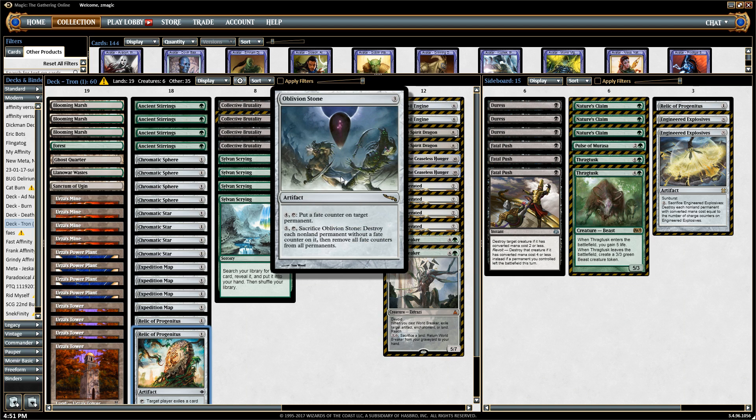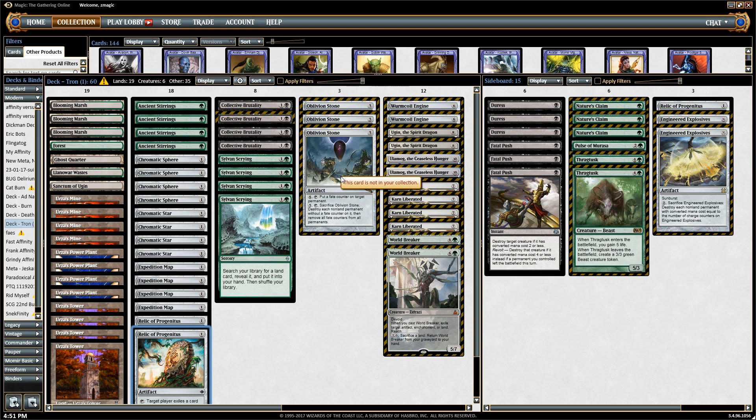Oblivion Stone, for eight mana essentially, lets you wipe the board other than lands. You pay three to play it and five to crack it. That means on turn four — since you have Tron and one additional land — you'll be able to play and crack this, wipe the board, reset, play your huge threat, and win the game.